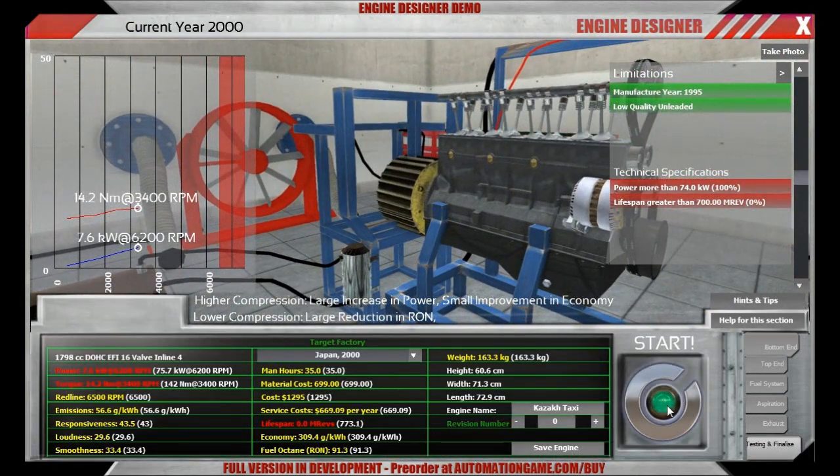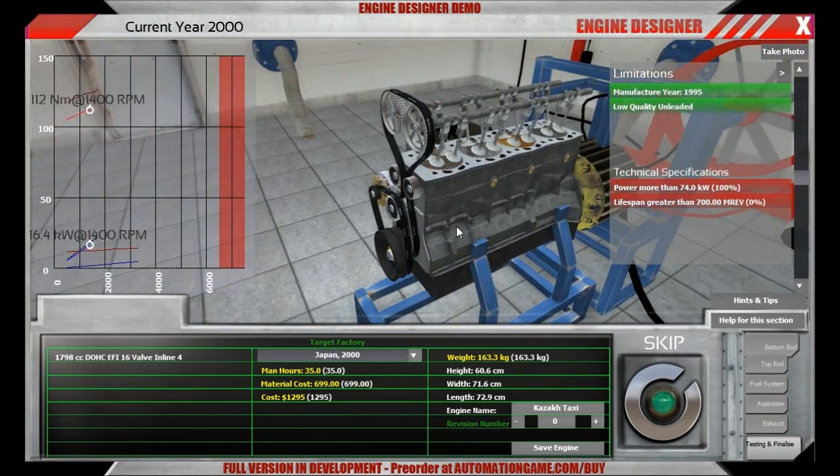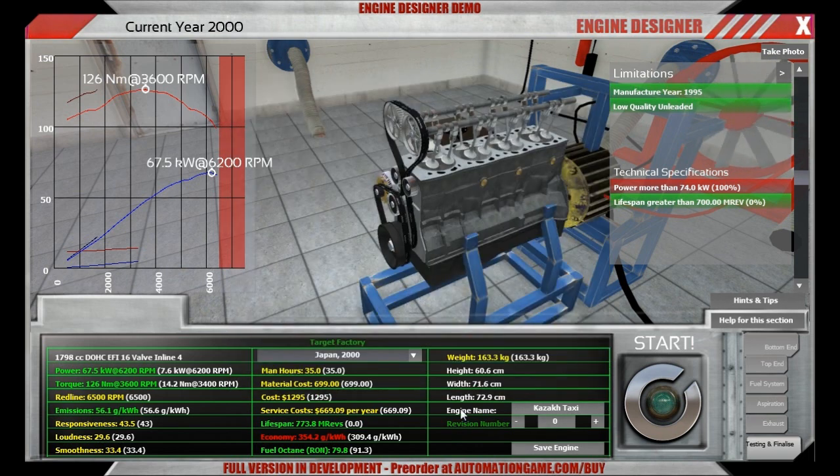So what we do is lower it to 7.3 and leave all the other things the same. If you try to learn about different aspects of the engine designer you should always just iterate one little thing and see what it does, so that you don't run into complexity issues. Let's start the engine again and see what it does now. Now it's revving fine and producing much more power, but there is one thing which is not good — we are not producing enough power. We are just below the required 80.0 RON and the fuel type is 80.0.